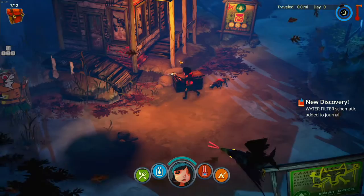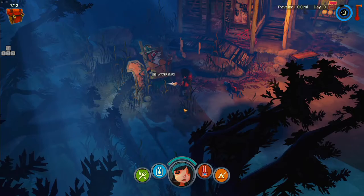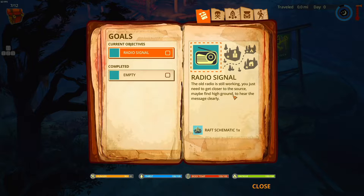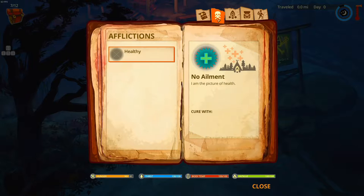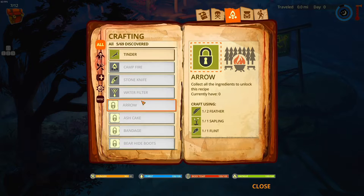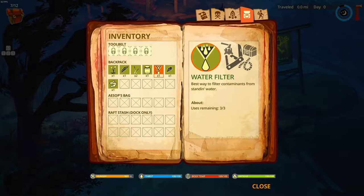I remember I always used to die because I could never have enough clean water. Water is the key for survival. Use it to gather rain, wells, puddles, or river. Polluted water is purified by using a crafted water filter. I'm wondering how do I use my jar? The radio is still working - you just need to get close to the source. Maybe find high ground to hear the message clearly. Okay, sounds good. I'm healthy. Look at this - stuff I can make! I love that I can make stuff! This is stuff I know how to make but I don't have it yet - I need charcoal and rags.